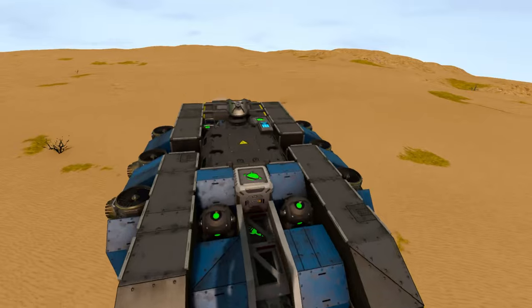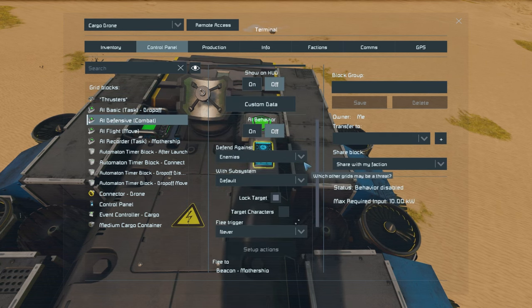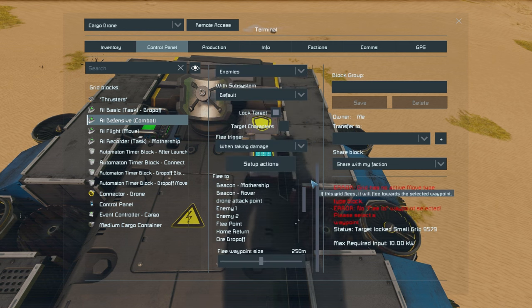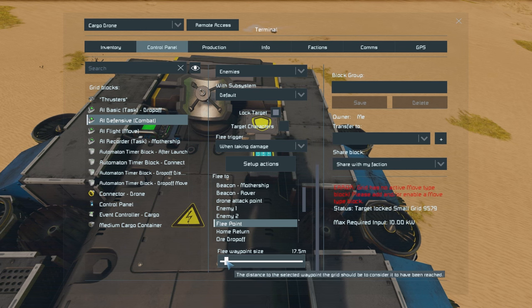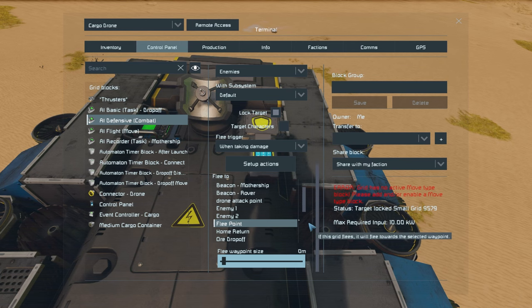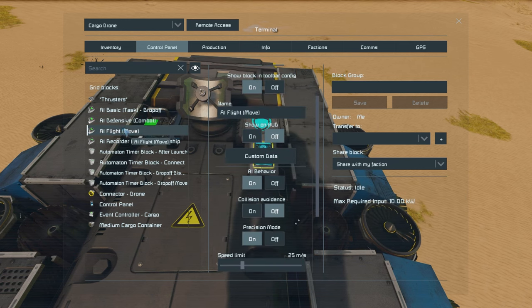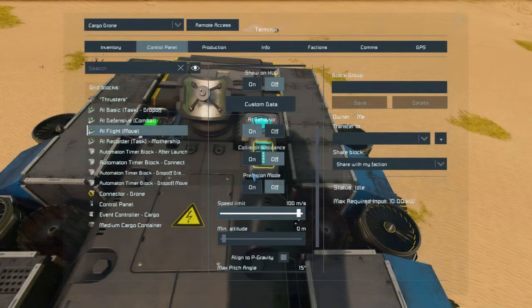I've set up one of the defensive blocks onto my cargo drone. Going into its control panel we can start configuring some of its settings. Let's first turn AI behavior on and set the flee trigger to when taking damage. Then we'll set flee to the GPS flee point and adjust down the flee waypoint size to zero, meaning it has to get right up onto the GPS point. Once that is set up, let's turn on the AI flight behavior, turn off precision mode, and turn up the speed as well.